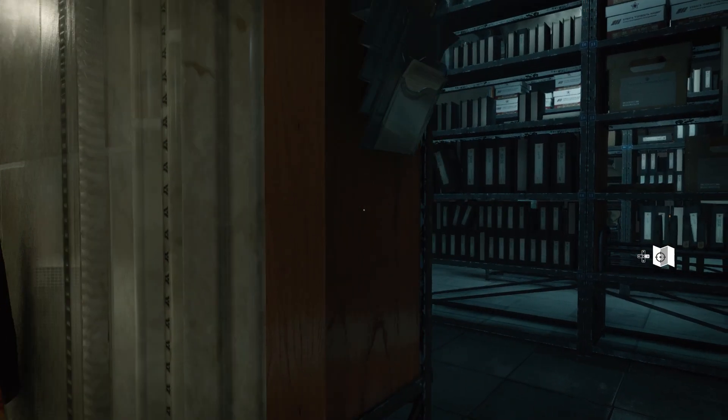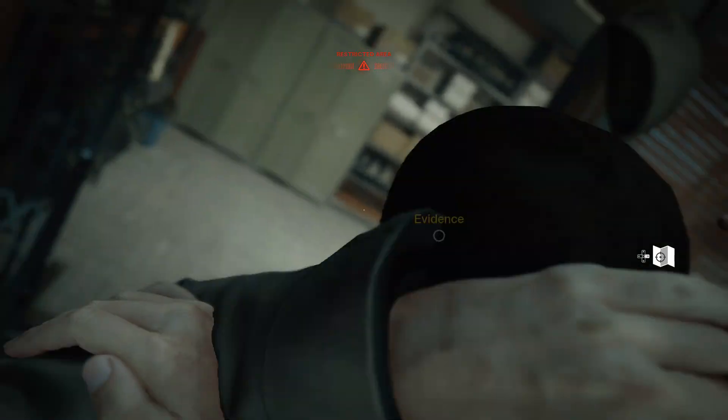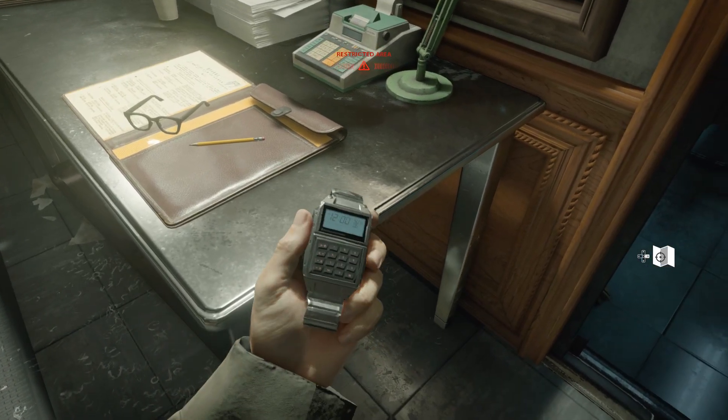The second location can be found in the records room. Watch out for the guard inside — you probably want to take him out — and the evidence can be found at his desk right here.